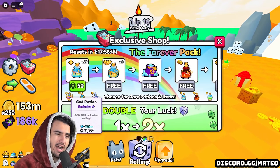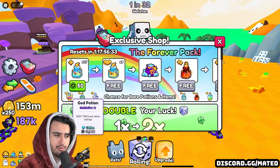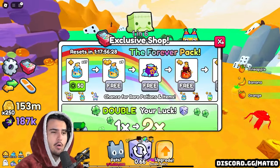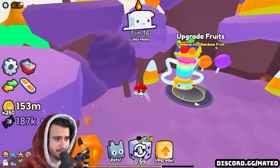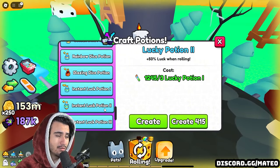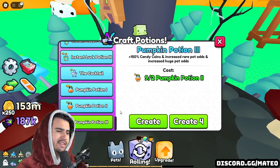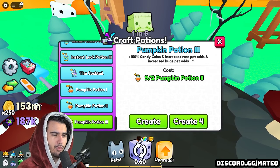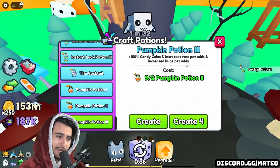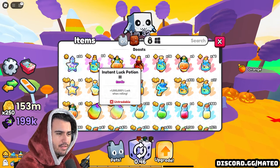These God potions are absolutely insane. You could probably find a million videos on YouTube of creators paying to win, buying the forever pack to get these God potions and opening up a ton of huges. Big Games didn't even make a way for you to get them free to play — there's absolutely zero way, at least according to what we know now. The only things you can craft are these pumpkin potions, which increase the odds of rare pets from the pumpkin egg as well as the amount of candy coins you're getting.